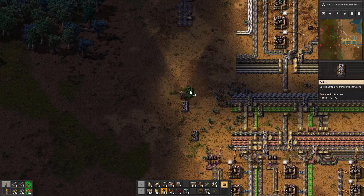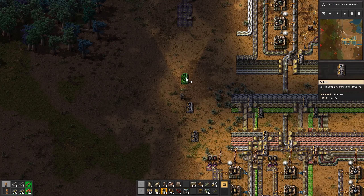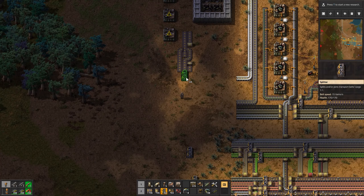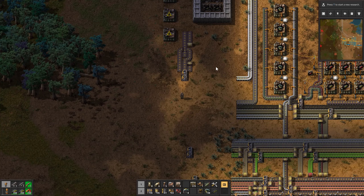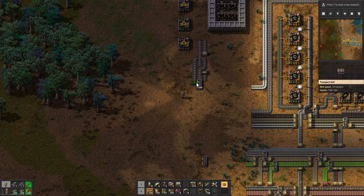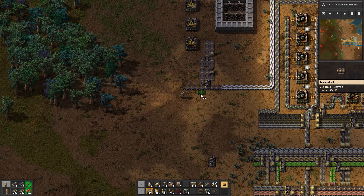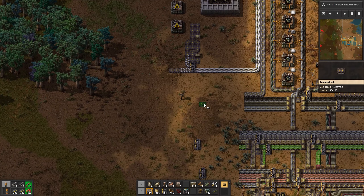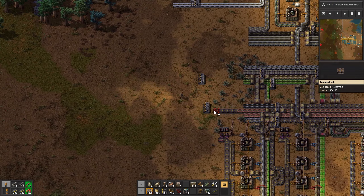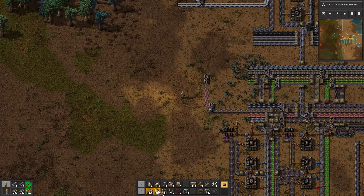This one will be plastic. Did I build this too close? I guess if we have more lines coming, this will be a problem. But that's a problem for future me. So then we'll bring this plastic here — and that's half the belt. And then we've got copper cable, and that's gonna go to an underground, that way, and up here into another underground.